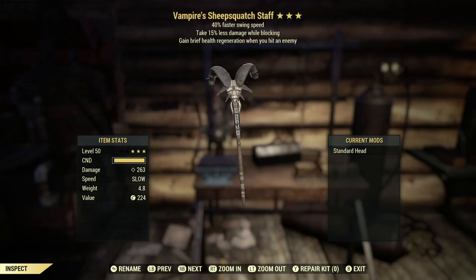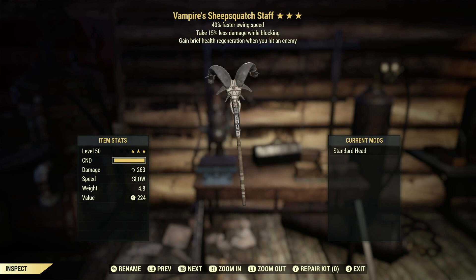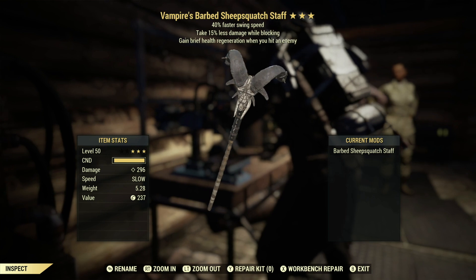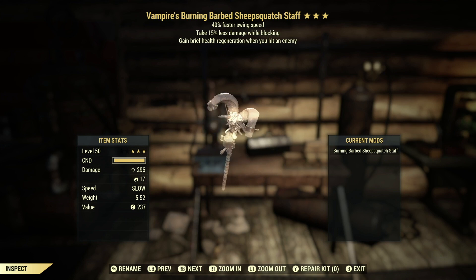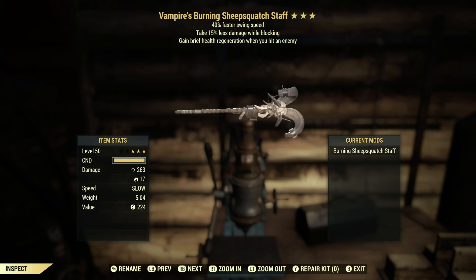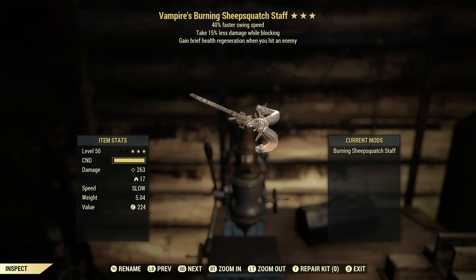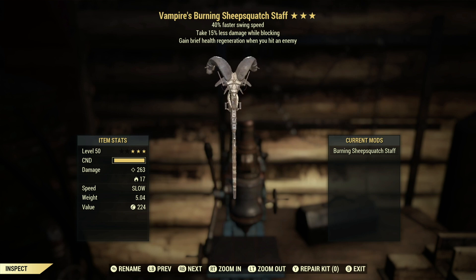Now on to the Sheep Sasquatch Staff mods. The standard Staff is the two-handed weapon — these are all really cool event rewards. The Barbed Staff has barbed wire over the head just like the club. The Burning Barbed Staff fades away due to the burning mod — not sure why it does that, they need to fix it, but this is the mod I would go with when using these weapons. The Burning Staff also fades.